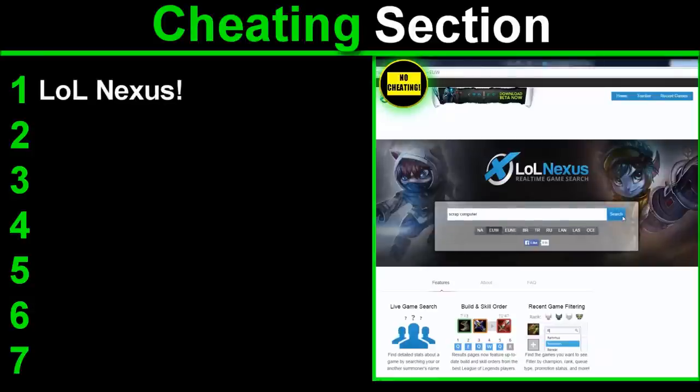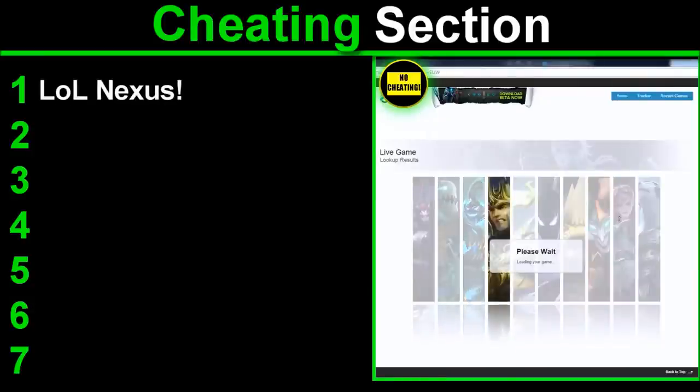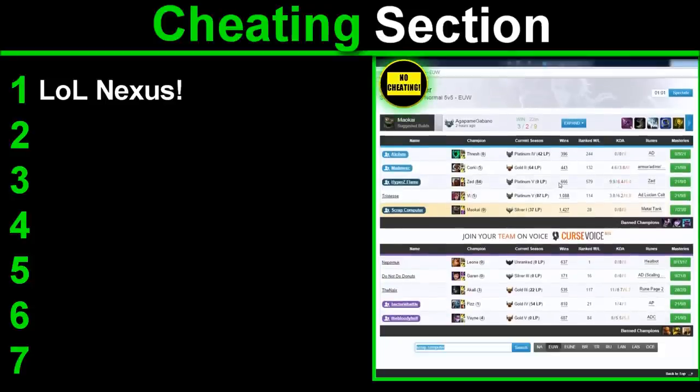Number 1 — lolnexus. This is a site — I'm not getting paid by them, I just think it's a good site. This site allows you to find out the runes and mastery set that your opponent is using, so you can tell who your lane opponent is going to be or if you counter them. This can be helpful versus teams with multiple potential mid laner picks. You'll also be able to tell what rank they are this season and last, their wins, win ratio, and general KDA for the champion they're currently playing. This can be useful to find smurfs and gauge the weak members of the enemy team. You can also see mastery setups and check for weaknesses — for example, if they didn't get armor runes versus your Zed, you can all-in easier.